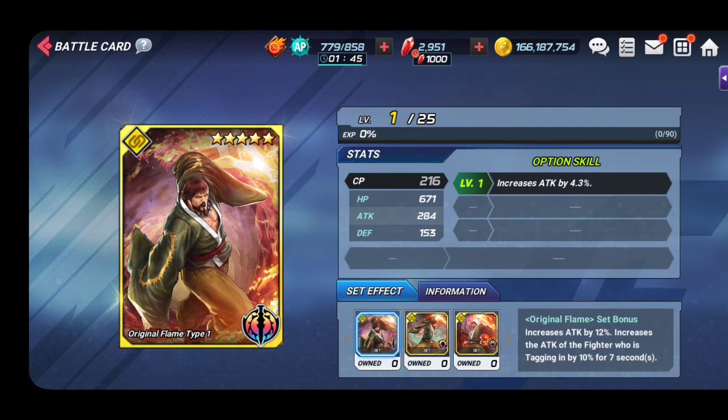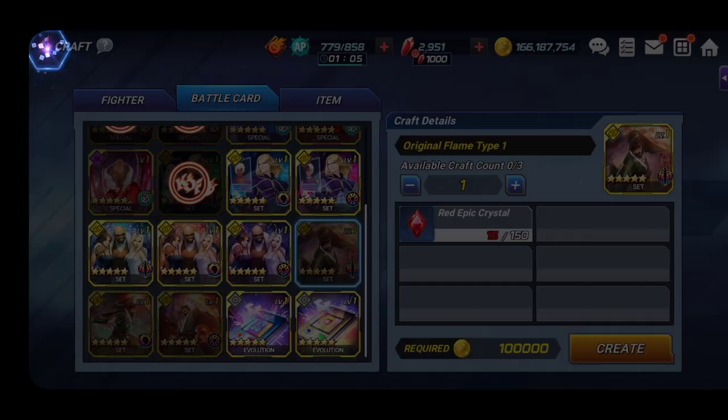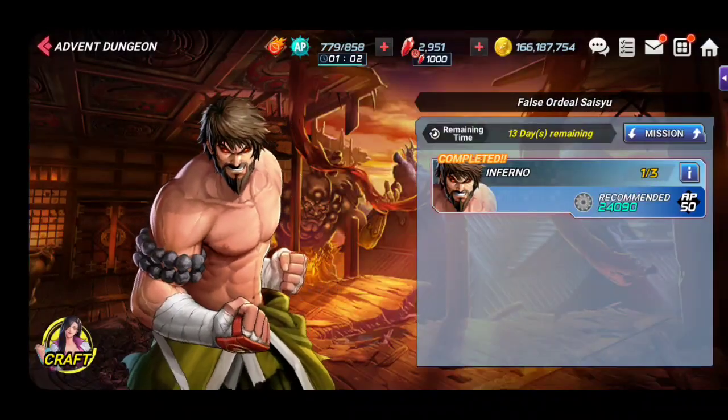The Saishu card is a cheap form of a Serena set if you don't have too many rubies - it increases the attack of the fighter tagging in by 10% for 10 seconds. You can use it in guild raid or Mecha Spider for the tagging-in buff. The Serena set is more OP though because you also gain PG while tagging in. I hope you guys like this video - like and subscribe. This is 2300 Gaming, peace out.